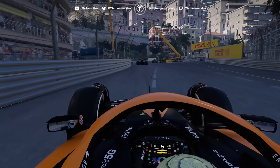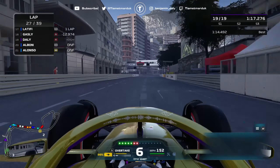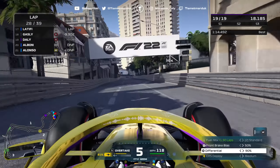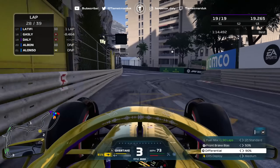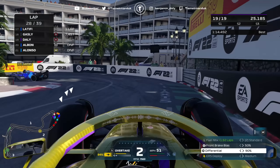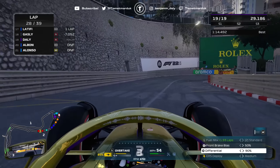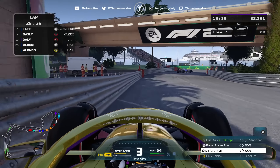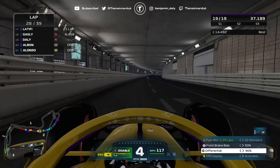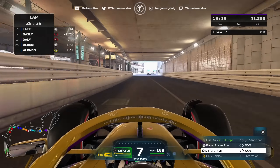Now we just have to hope for more carnage - that's literally what I'm still in the race for. I don't want to give up; it's Monaco, anything's possible. I need about nine or ten crashes to happen for us to get points. 10 laps to go, we've caught up to the pack by virtue of the safety car. We've put on a new set of soft compound tires - it's going to be a stretch to get these to the end, but this is also a fastest lap attempt for us.